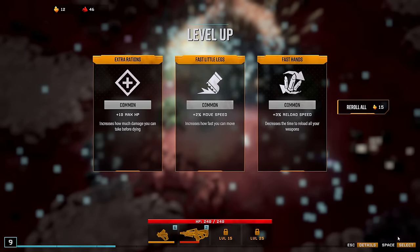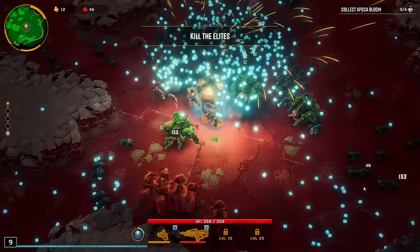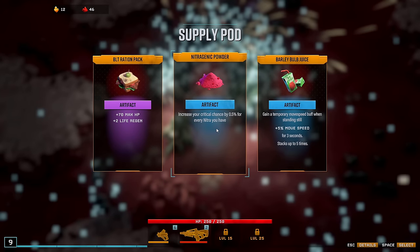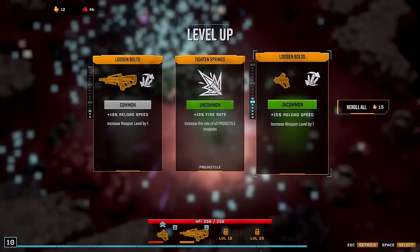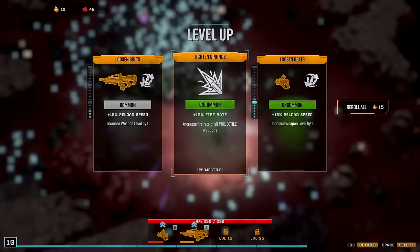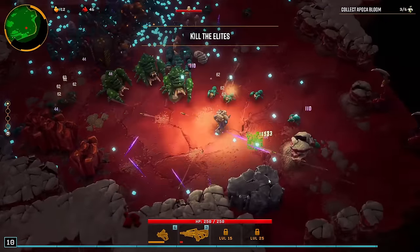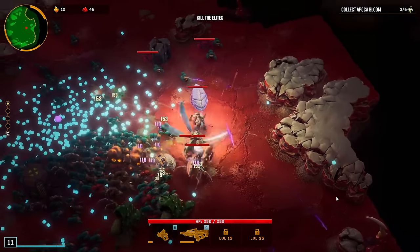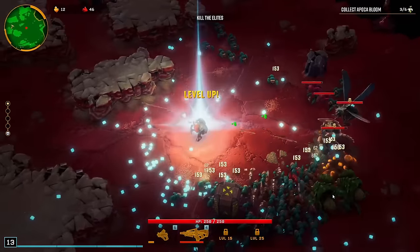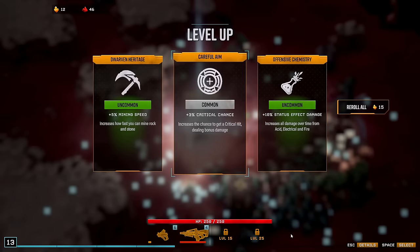I don't have credits to re-roll this, it's annoying. 10 health — insane. I guess we go for our crits. Really want that 218. 15% damage though, I guess some mining.